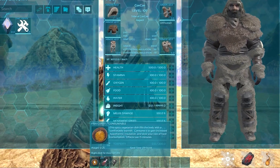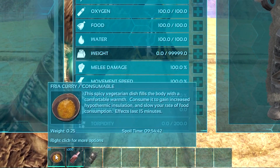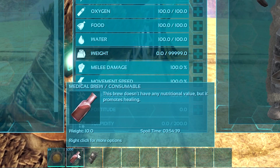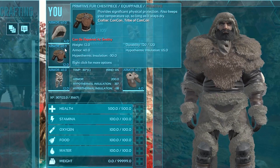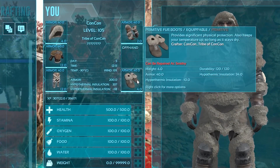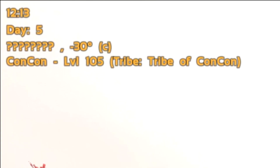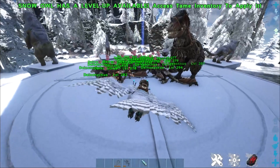Before you enter this arena you should know it's pretty cold, so take a Focal Chili as well as some Med Brews to heal yourself if you take damage — and trust me, you might. Alternatively, wear fur armor or bring Wyvern Milk so you don't have to worry about the cold for three minutes. The temperature is minus 30 degrees Celsius — not as cold as Jotunheim but close, so just beware.